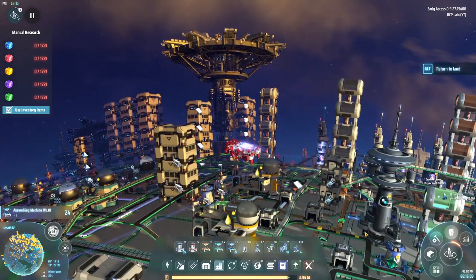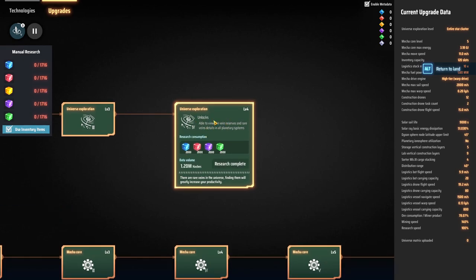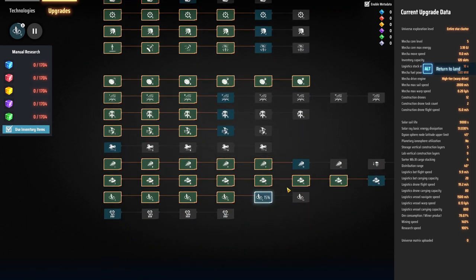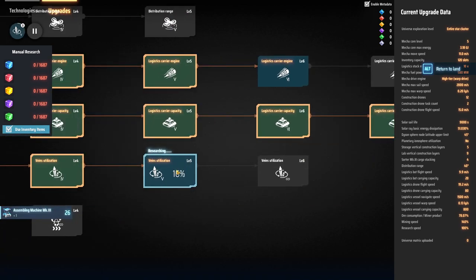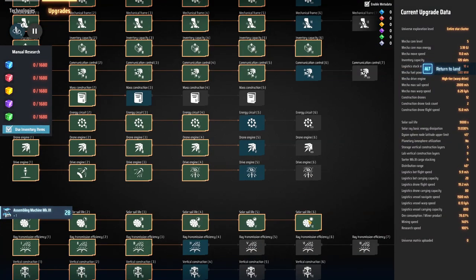We've got to do some outsourcing today. I've been very busy with technology — I finally have universal exploration level four unlocked so I can view all the planets and stars in my cluster. I've also significantly increased the logistic vessel carrier capacity; the vessels are now carrying 800 per load, which is great because we're going to have to start warping back and forth to another system.